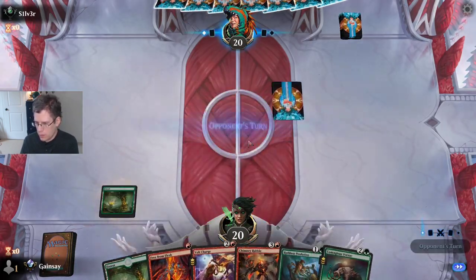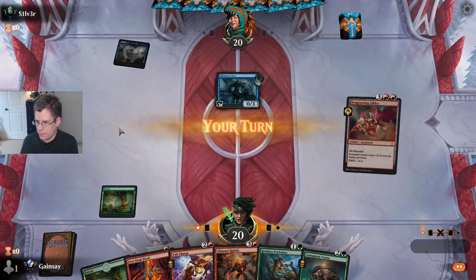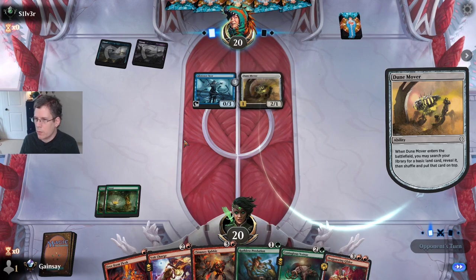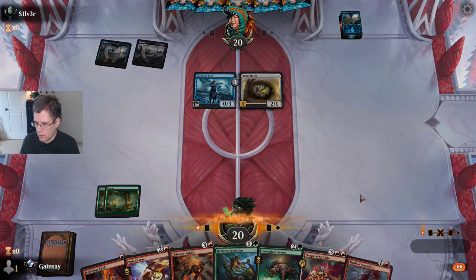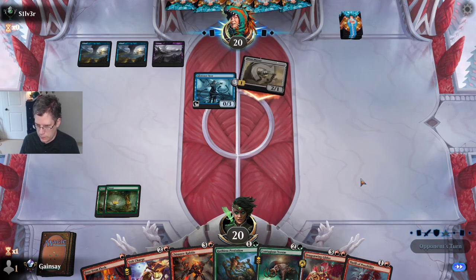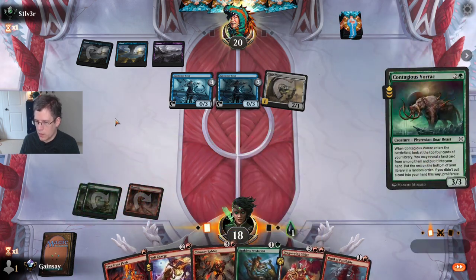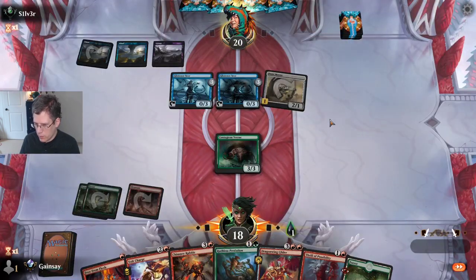I'm going to keep this hand on the strength of the Contagious Vorak finding me red mana. Next turn's going to be a big turn. Another Dune Mover — I've been opposed by Dune Mover quite a lot this draft. This isn't starting the way I was hoping it would. Being overrun by Glistener Sears. We're going to get to play at least. Would have been a lot nicer if it was a mountain.